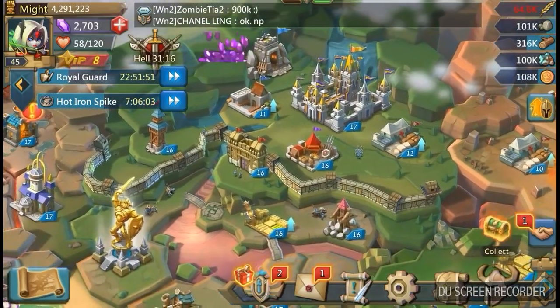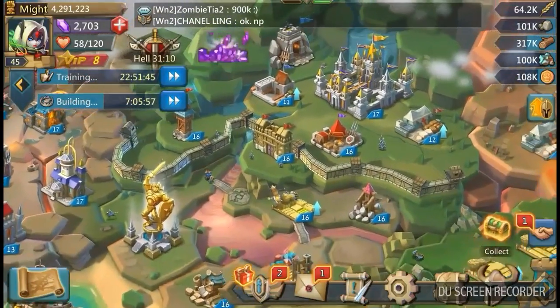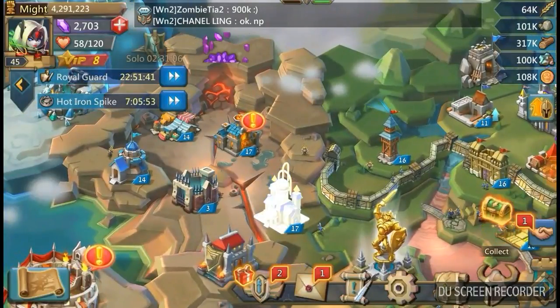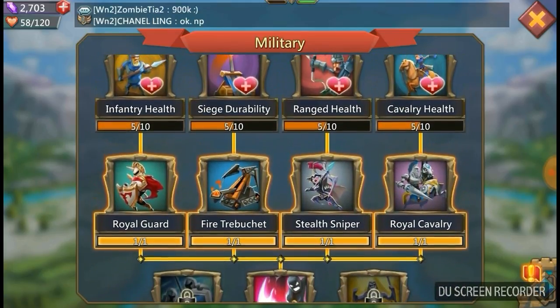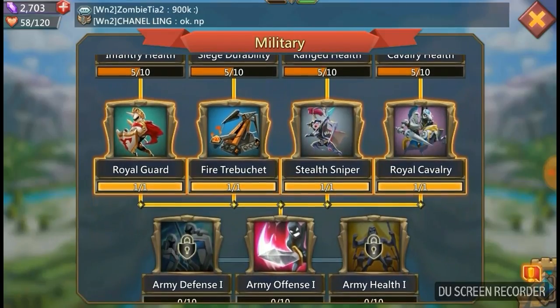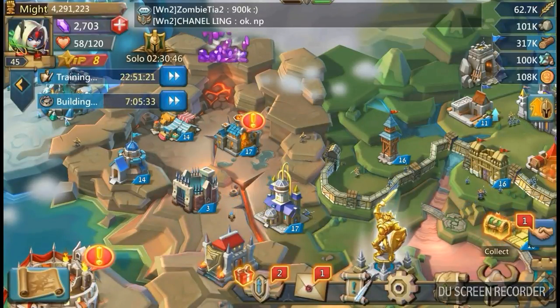Just a little update on the base — things are going really well. We gemmed up a little bit yesterday and managed to get the castle up to 17, which in turn opened up a few things for us, including tier three troops. So we've got tier three, very strong troops, and we're in the process now of doing the other research to maximize their strength and their defense. Once I've done that research and built a few troops, you can see it took us over four million might.